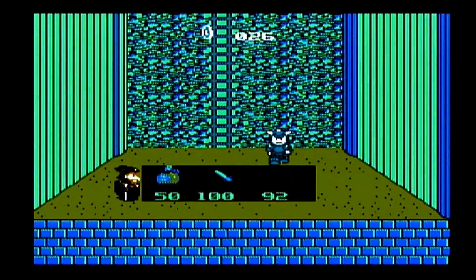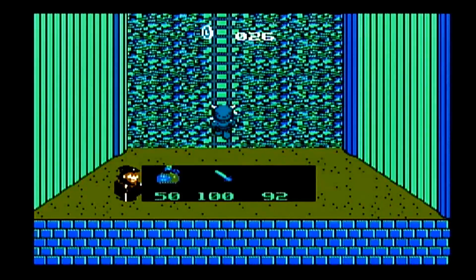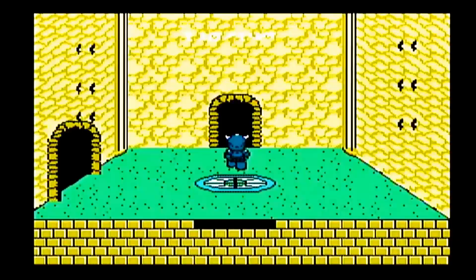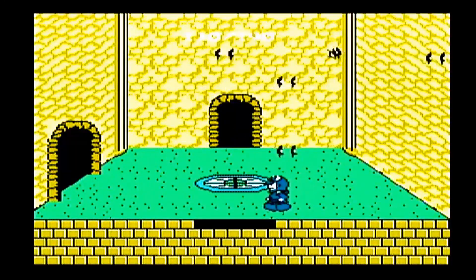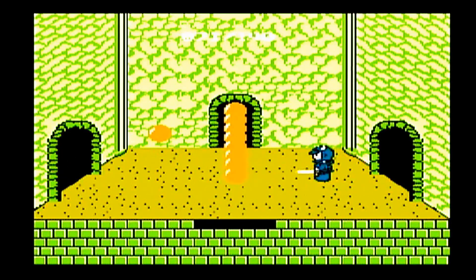A lot of these dungeon rooms don't have a carpet in them. A carpet usually means that there's a shop — you basically step in the middle of the carpet and you'll be taken to a shop. Not all carpets do, but most of them do, so if you ever see a carpet you just want to step into it to see if you can get something there. We got our first item, the helmet — gives a little bit of defense, not too much. You usually don't see a big boost in your defensive stat until you basically get a full set of equipment.